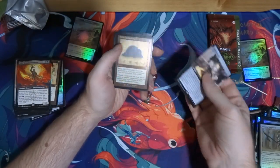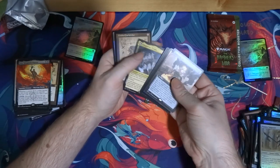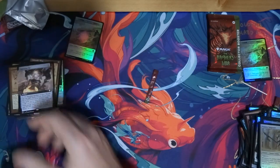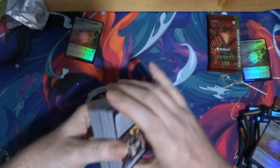Oh, running out of battery. Ichor Wellspring, Howling Mine — another one — Megatron. And Goblin Charbelcher with another flame. Let me just do a real quick check of how many mythics I got — I hope my battery holds out.